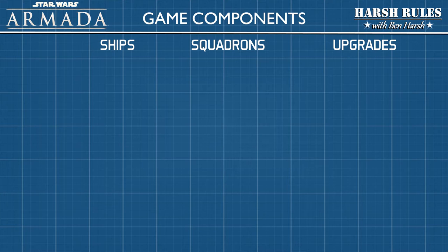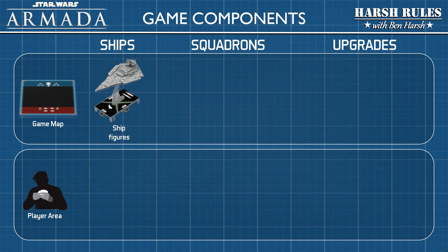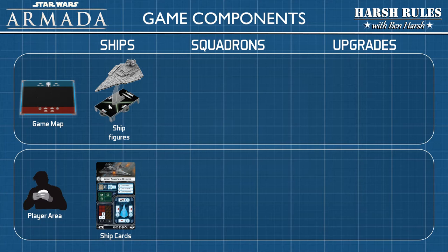These components are placed in the following areas: the game map, or the player area. In our last episode we learned about ships, how they're represented on the game map with figures, and in the player area with ship cards.